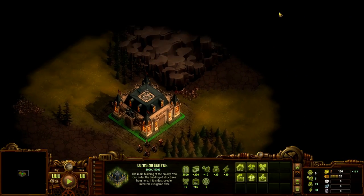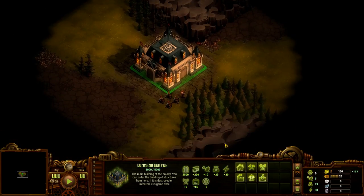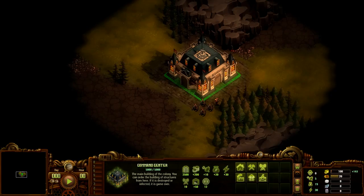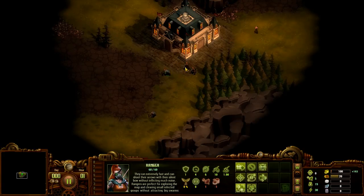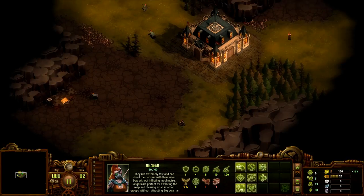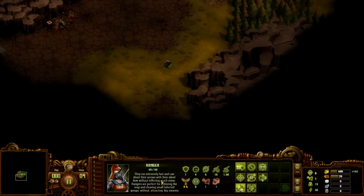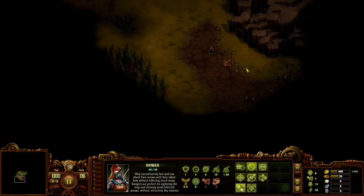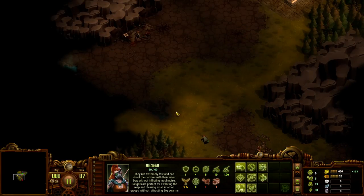Let's just pause it and have a little look around. We've got a nice choke point here, although I don't know if we'd want to wall that off right next to our command center — it seems a little bit close. Let's just take some dudes and scout out what we can see. We've got a little bit of some resources over there. I'm looking for places where I can build walls, probably around here. We've got a lot of zombies over there, so if we want to expand down there we're going to need to clear them out.